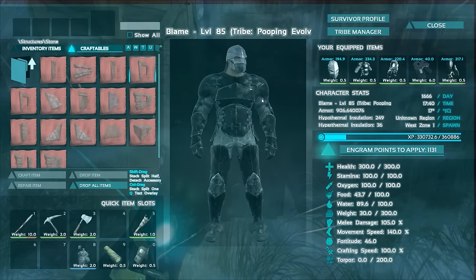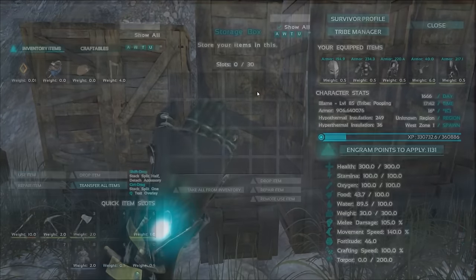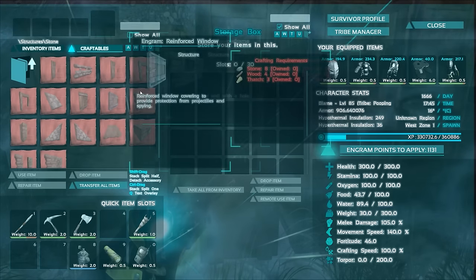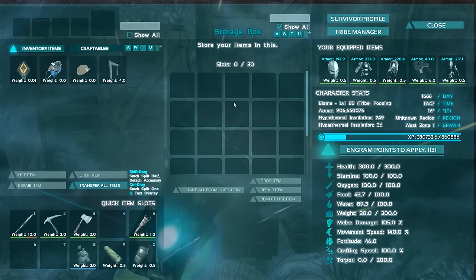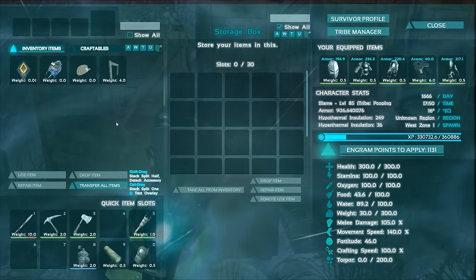It's kind of a silly workaround. Either you spend a ridiculous amount of points on your weight skill, or you gather everything into a chest, take as much as you can, drop some of the heavy stuff like the stone, pick it up, then craft it. Hopefully at some point they'll allow you to use storage boxes in crafting — so when you use the crafting recipe you can draw from both your inventory and the storage box.